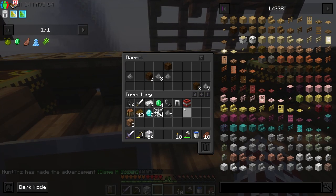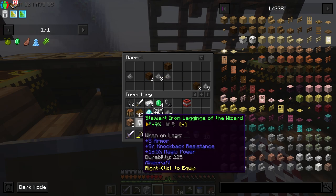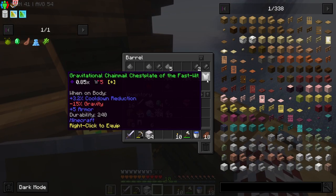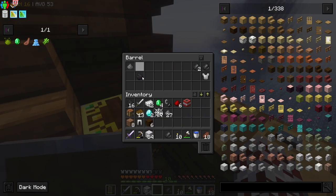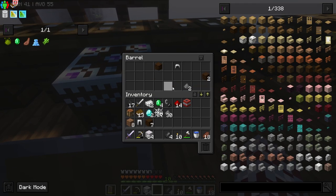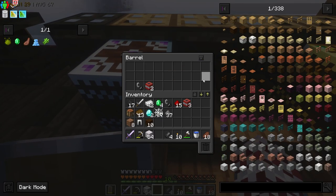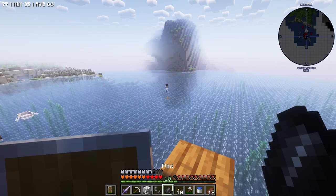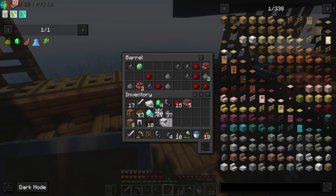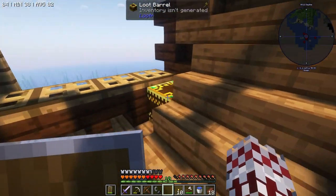I think my leggings right now are better so I'm just gonna - I have no clue what that icon means. We got more gravel, some spruce wood, some redstone - I'm just gonna grab it all. Chain mail - anything that's below what I have I'm not gonna worry about until I come back. That dolphin just keeps dying. And we got a crossbow - that is pretty nice!